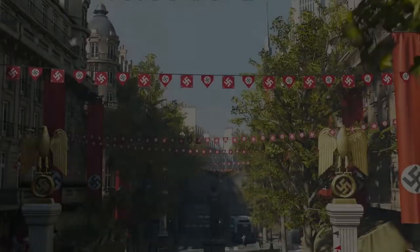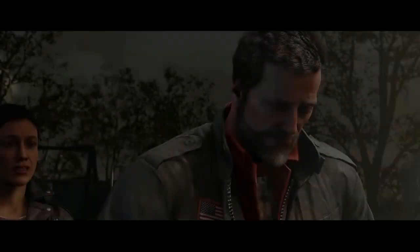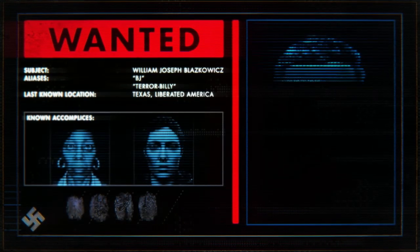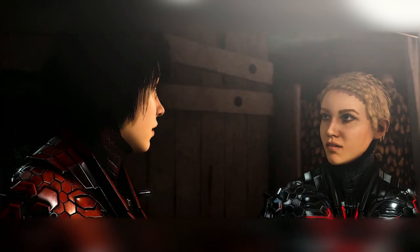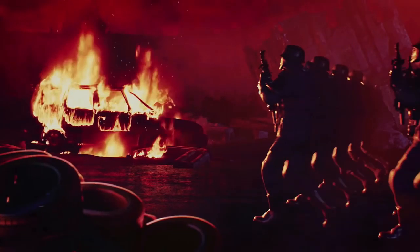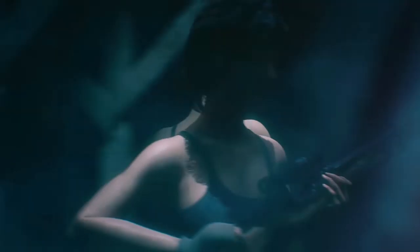First up, we'll go over the story. This follows the events of Wolfenstein 2: The New Colossus, but it's not the next mainline game — this is not Wolfenstein 3, it's more of a side tale. Set in 1980, 19 years after the last game, the protagonist BJ has gone missing, and we're going to play as one of his two daughters, Jess and Soph, who have followed his trail to the heart of Nazi-controlled Paris on a rescue mission to save their father.